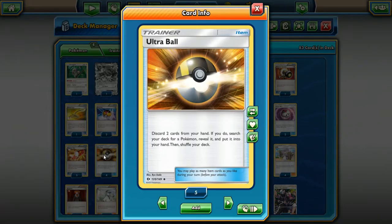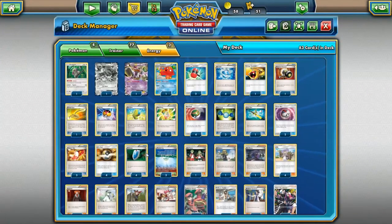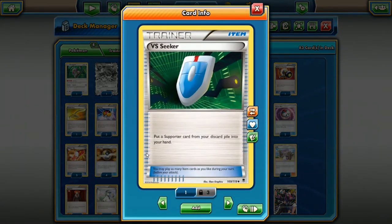Ultra Ball — before Nest Ball got printed, the old saying was you run four copies of Ultra Ball, four VS Seekers, and four Shaymins in your deck for consistency. I still think Ultra Ball is worth running so you can discard cards from your hand that you don't want there — such as one-of supporters or tech cards you don't need at that moment. It lets you discard two cards and grab any Pokemon from your deck.